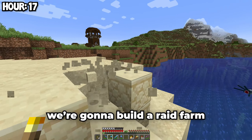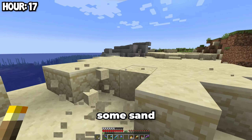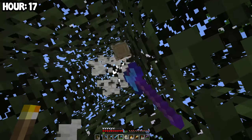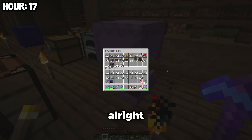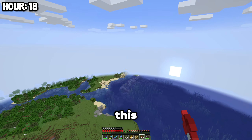Next we're going to build a raid farm, but to build it we need to gather a lot of stuff again. First up, I'm going to collect some sand, and after collecting that sand we can get some wood. I collected a bunch of the other little stuff I needed and now we can start building the raid farm. Now I have to fly out to the ocean and pick a spot to build this.